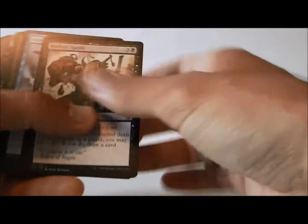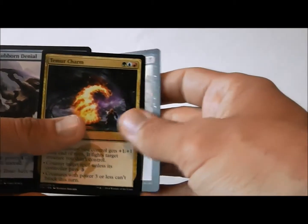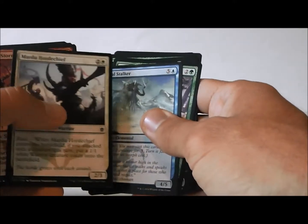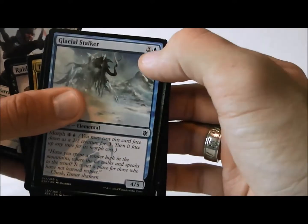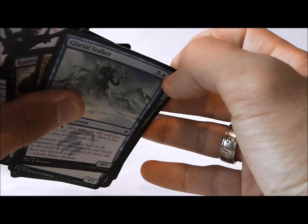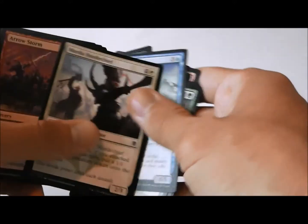So what's the best card here to give us a good stepping point for our deck? Swiftwater Cliffs is up there. Longshot Squad is good. I didn't see anything super awesome. Oh man, this card's all jacked up on the edges. That is sad. That's a bummer.